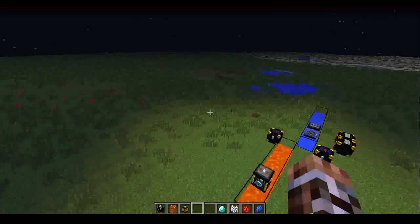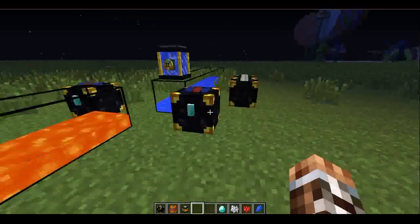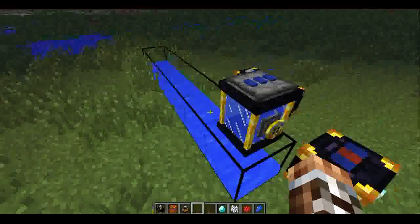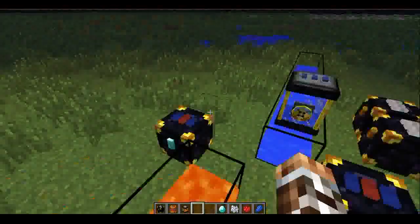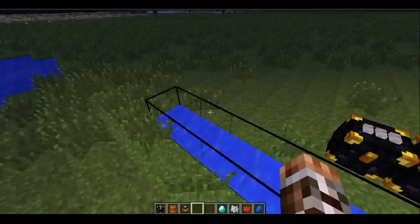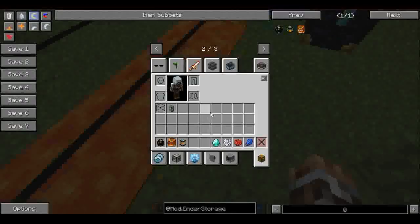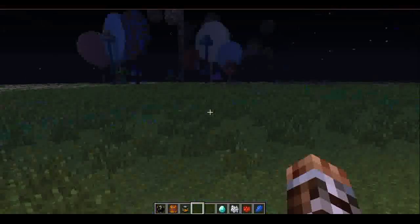So that's the ender storage mod. It's very useful if you want to come up with something really creative using these — that like pits them to certain chests, like what Direwolf did with his logistics pipes. He had like an orange one where if he requested something it would go there, and you can use the pipes to do certain things.